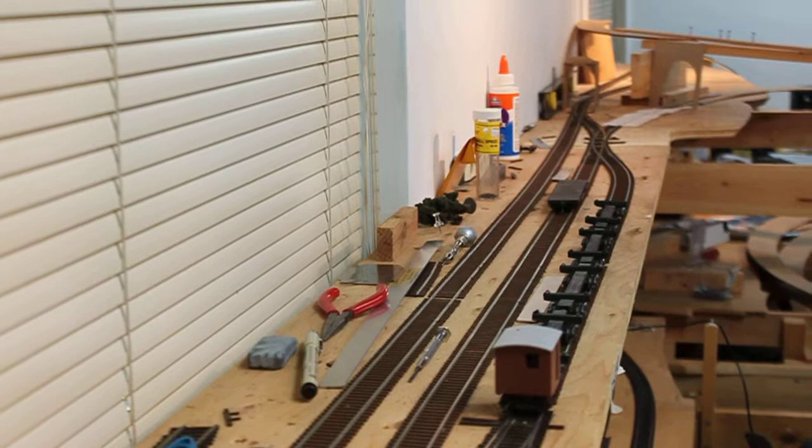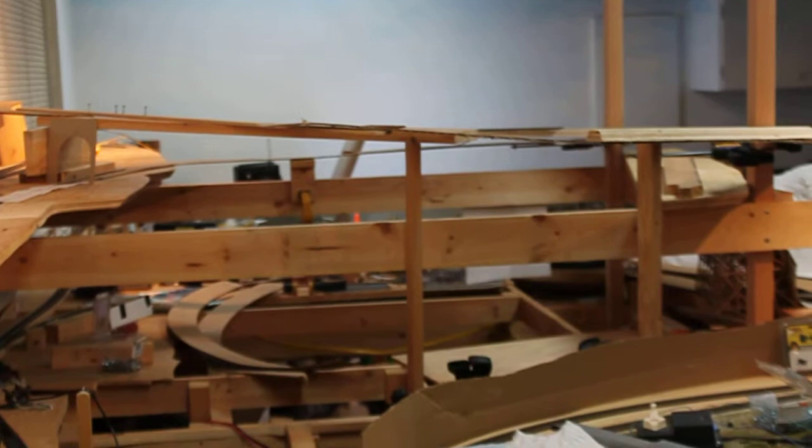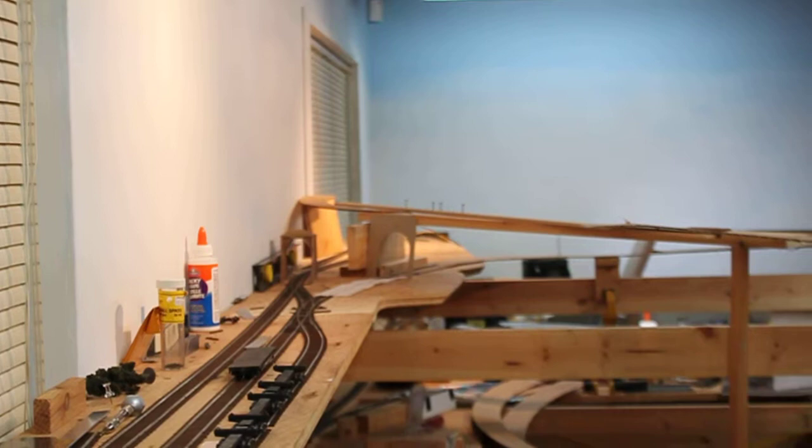Through that cardboard tunnel portal to the right, to go up onto the logging branch, which will spiral around the lake over that peninsula and curve up and over the main line, and continue to the logging area up over by the blue sky you see in the distance.